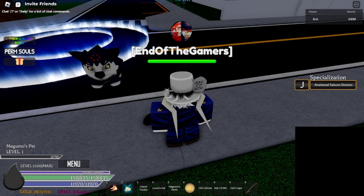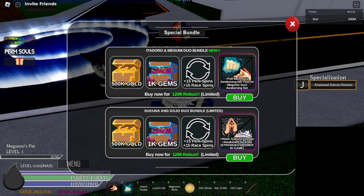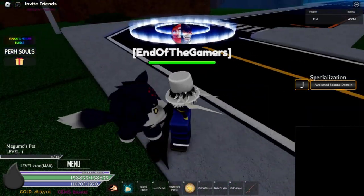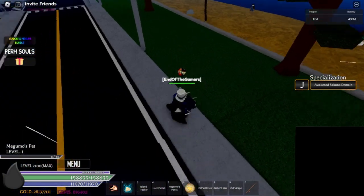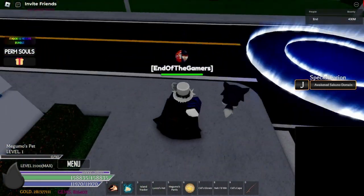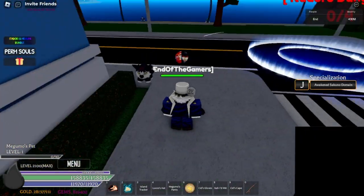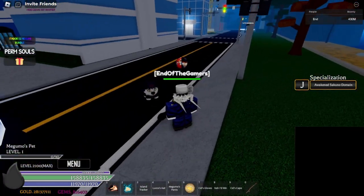They also added a new pack — the Itadori and Megumi Duo Bundle — which is new. It gives gold, gems, perk spins, race spins, Itadori V2 Awakening Set, and secret Megumi's Soul Awakening Set. Personally, the grind was just painful. I hated it because I had to wait for the super boss and hope to get the soul, the shards, and all that.